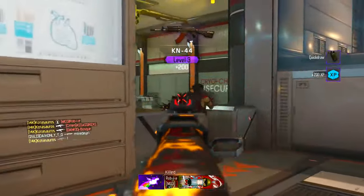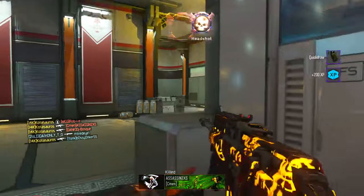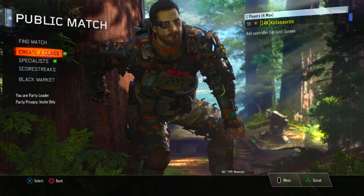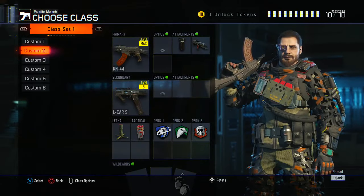Let me show you how you're going to do this glitch. What you guys need to do is go to the public match screen. Once you're here, go to create a class and pick a weapon that you want to prestige.